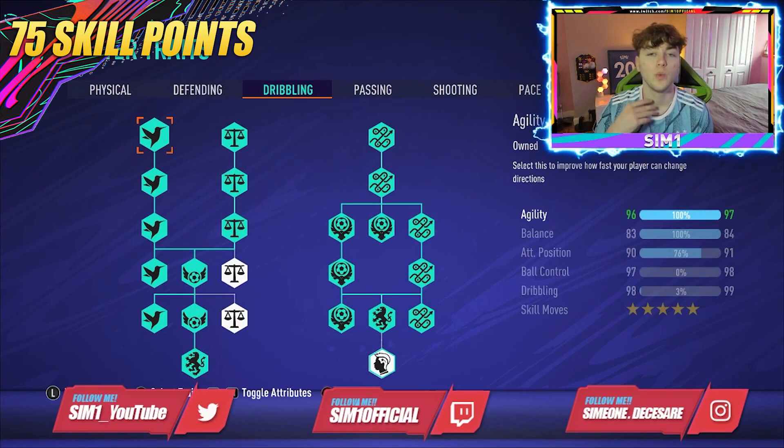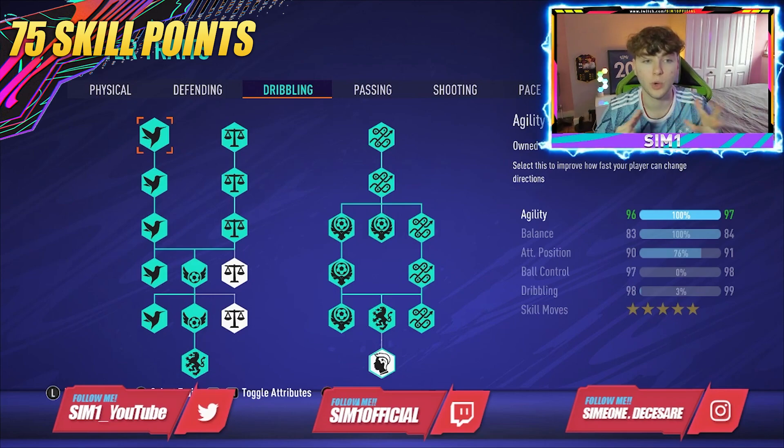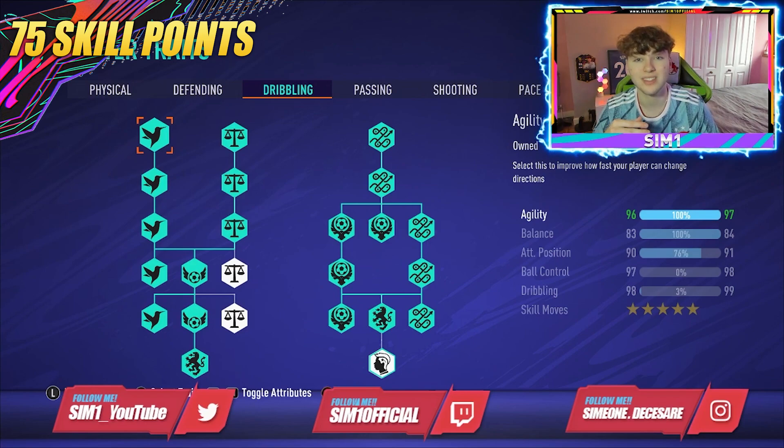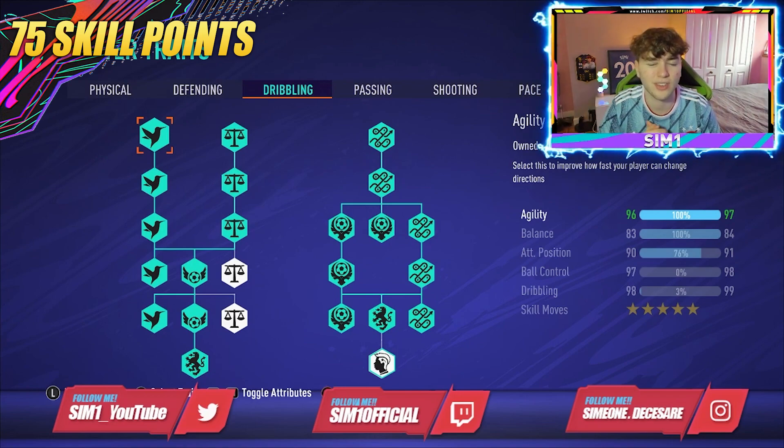On dribbling, once again we've focused heavily on agility. I've gone for five star skills — if you don't want them, save six skill points; four star saves three. This gives me 97 agility, 84 balance, 90 attacking positioning, 97 ball control, and 98 dribbling with five star skills. Your build will look slightly different but still very overpowered.